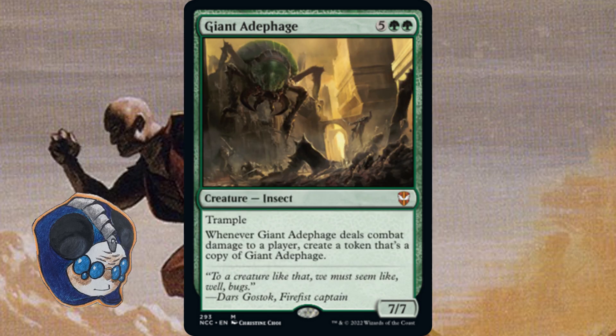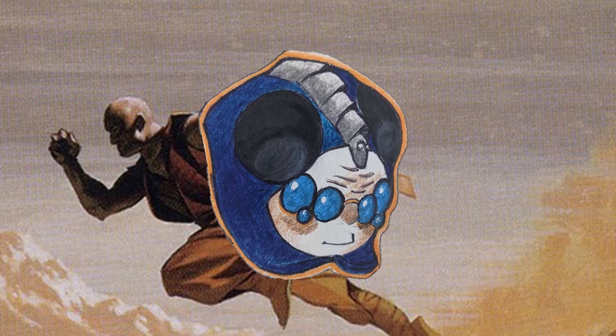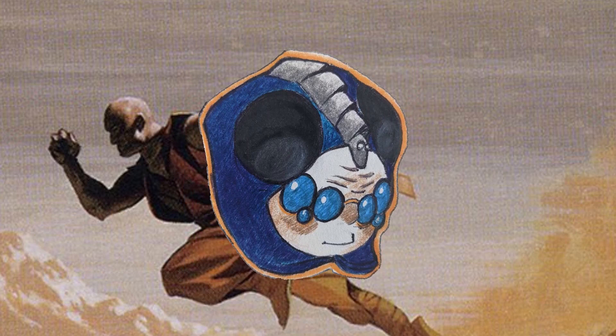The reason is it dies to removal. When you cast the Ant, any opponent can just cast Murder, and then your 7-mana investment has been countered for essentially 3. There are a lot of cards like this which seem really good, but when you realize how slow they are, they just flop.